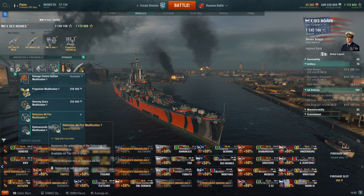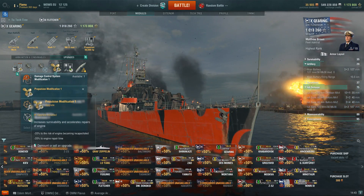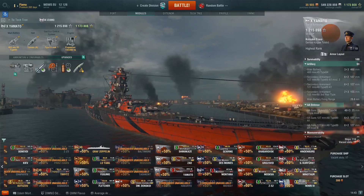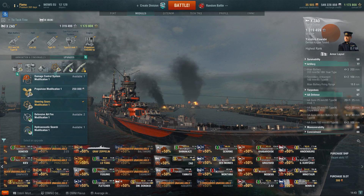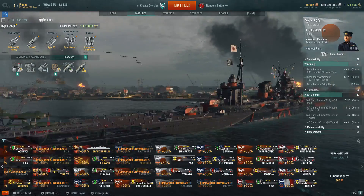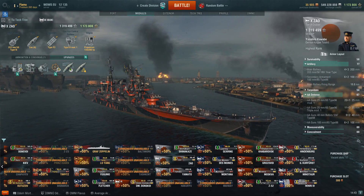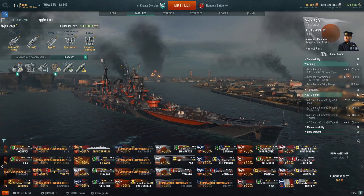Gearing: not much has changed. Just like on the Grossovoi, I consider the engine module more important than the slight increase in Defensive AA duration. Hakuryu: couldn't change anything. Yamato: haven't changed anything. Zao: still need the steering gears. IJN cruisers have very weak rudders that break very often. On the Atago in competitive, people run the steering module simply because of this rudder issue. So that's something I'm sticking with.